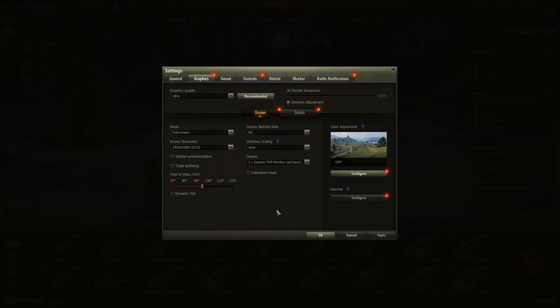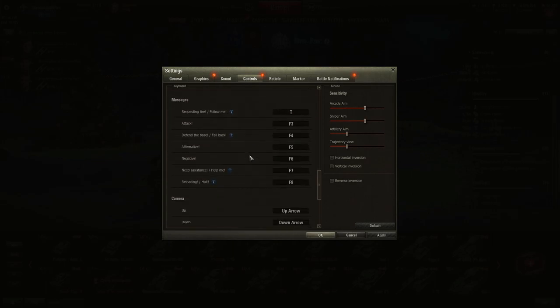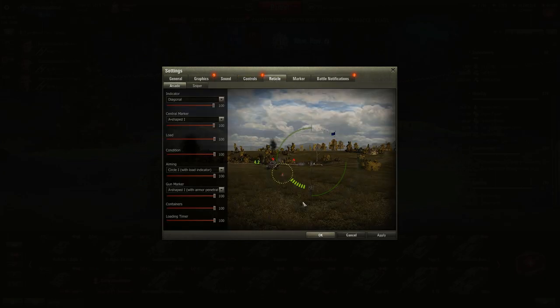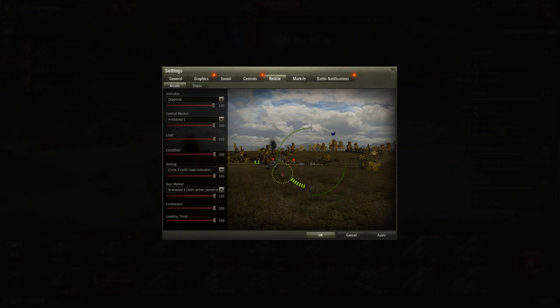Graphics settings are just what your PC or laptop can handle. For the reticle, you can change it to various shapes — I prefer the A-shape with a dashed indicator. In sniper mode you can get mods for different reticles as well.